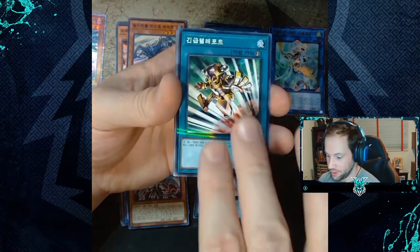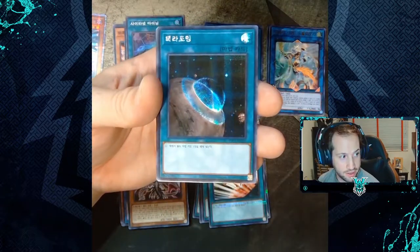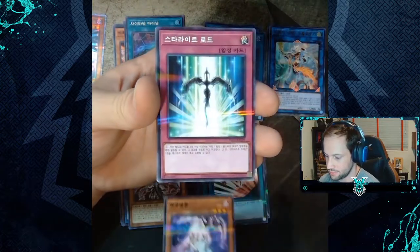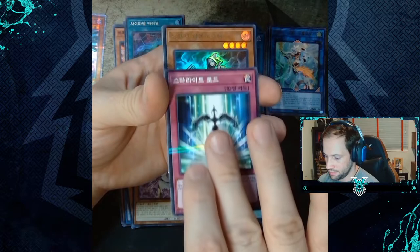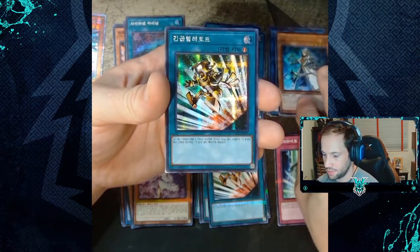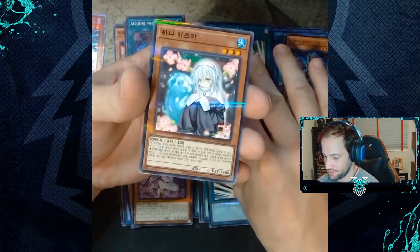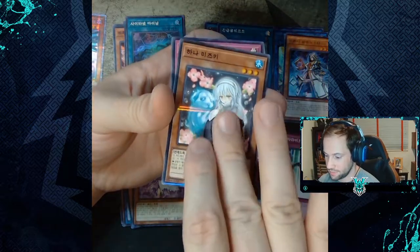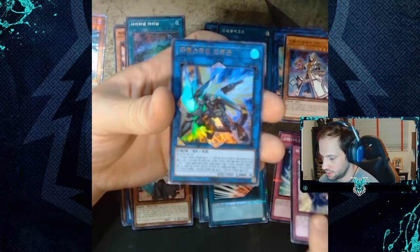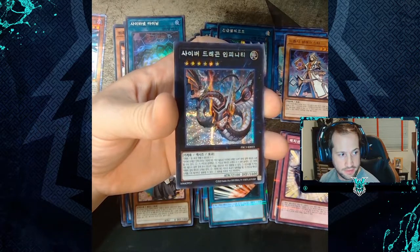Emergency Teleport, super rare of Cynet Mining, secret rare of Terraforming, Ghost Reaper and Winter Cherries, Starlight Road, Alistair the Invoker ultra rare, Emergency Teleport again — the artwork looks way better with holographics — Ghost Sister and Spooky Dogwood, Magician Navigation, Barrel Sword Dragon, and the secret rare of Cyber Infinity Dragon.